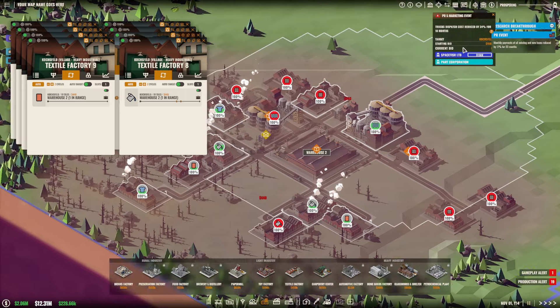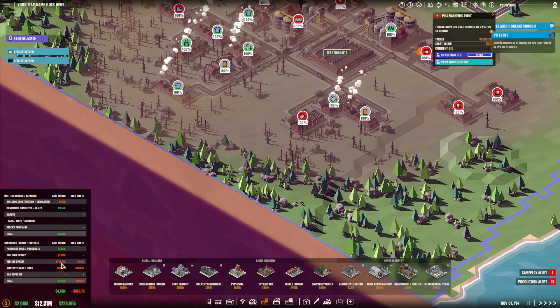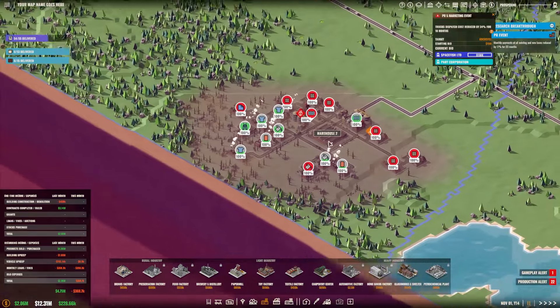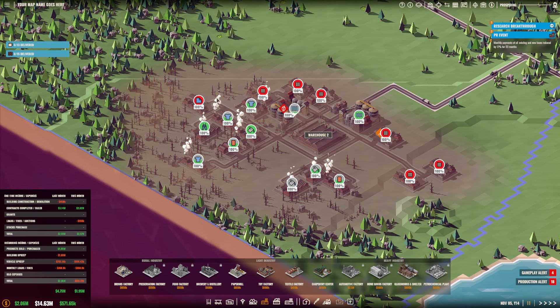It would be nice to have a close-all button. There's a research item offering 34% less truck dispatch cost — that is very worth it. Let's double check: we've got 755,000 a month in upkeep. A lot of that is trucks traveling and dispatching, so this is going to be worth it. We're going to bid on it — and they're just going to let us have it? We're saving 34% on that for 150K for 18 months. No-brainer.